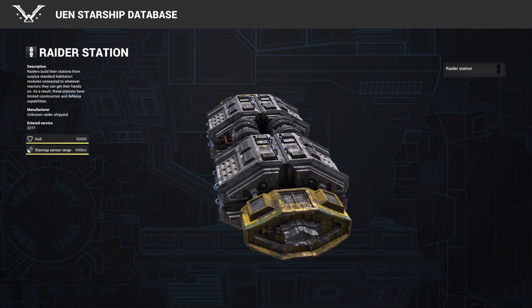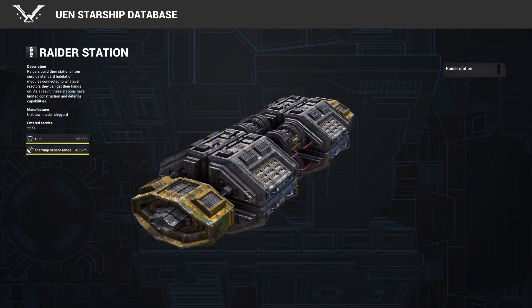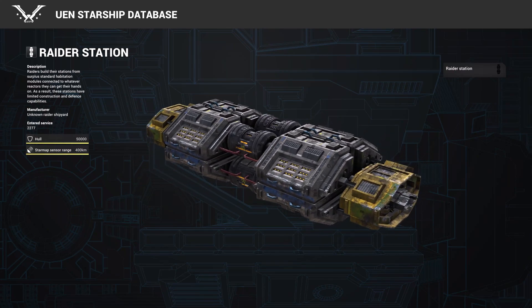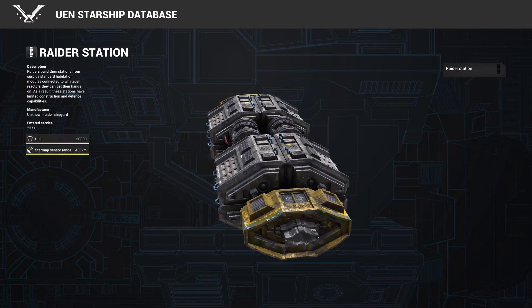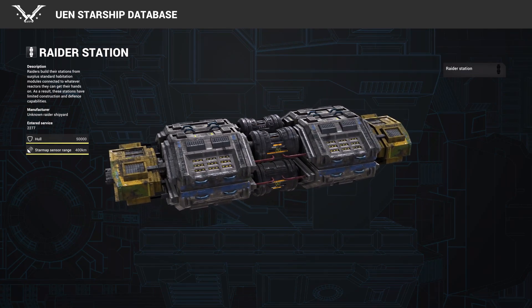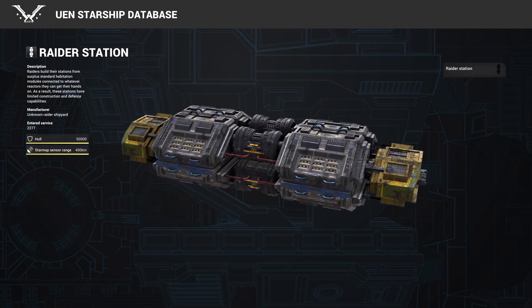Finally, we've got the raider station. These stations don't pose much of a threat on their own, but are a staging ground for raiders. They build and refit their ships at stations like these, so having them around only helps the raiders spread. These are built with standard habitation modules, coupled with whatever surplus reactors they can get their hands on.